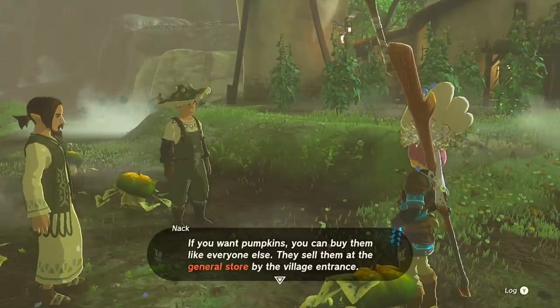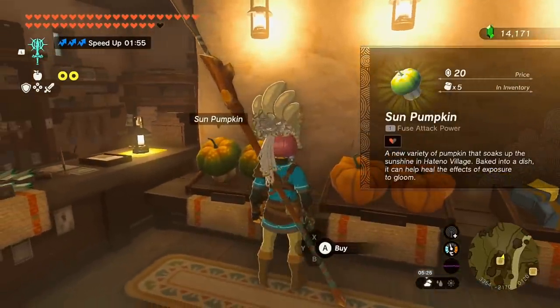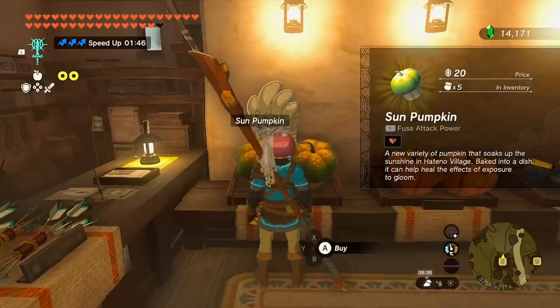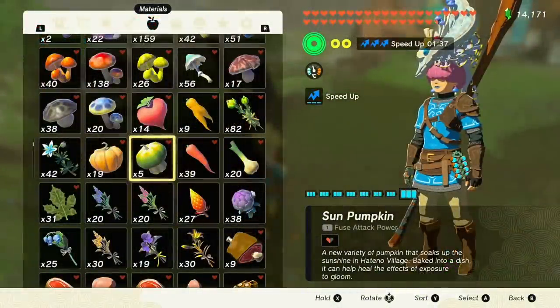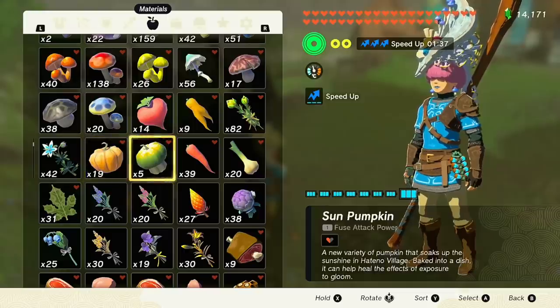If you examine the pumpkins, they're not ready for harvest yet, but they sell them at the general store by the village entrance. They are 20 rupees each — expensive! They're a new variety of pumpkin that soaks up the sun in Hatano Village. Baked into a dish, they can help heal the effects of exposure to gloom, just like Sundelions. This is probably why recipes say 'any pumpkin' — because you have the fortified pumpkin and now the sun pumpkin.